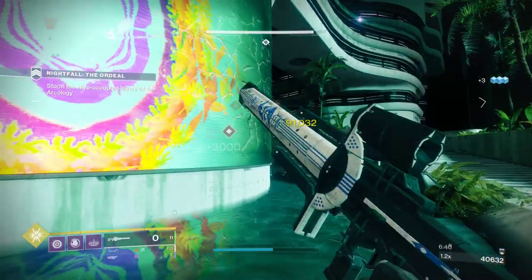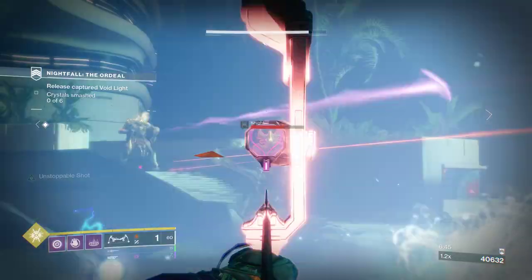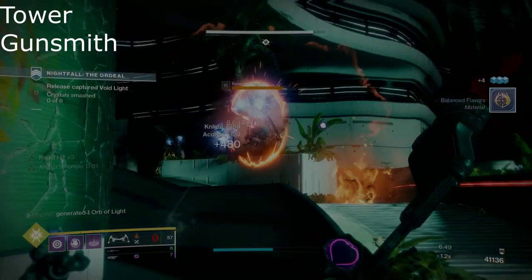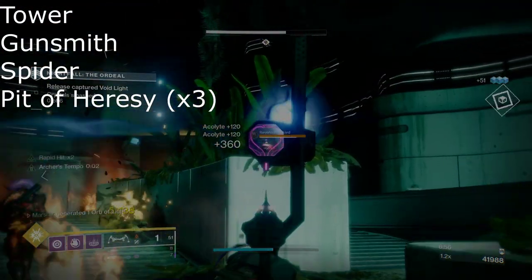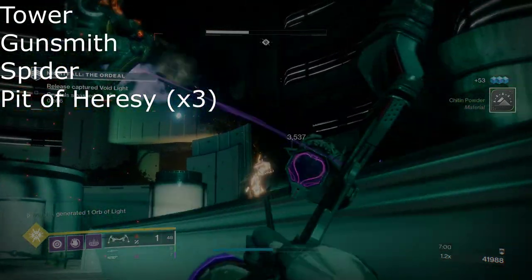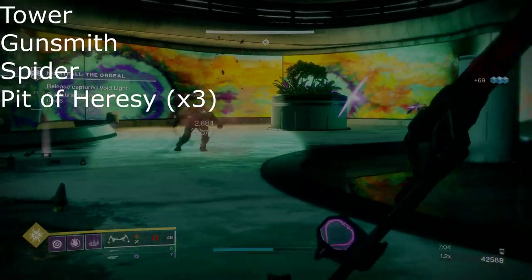Now that we know the main sources of upgrade materials, what's the best way to farm them? When reset comes along, start on your main character and go to the Tower. Pick up Gunsmith Daily Bounties and equip the weapons for those bounties. Go talk to Spider and buy two cores. Then run the Pit of Heresy up until the boss. If you have a group, change characters and join back so you still have a checkpoint on your main character, then defeat the boss on each of your characters and dismantle the Masterworked armor.